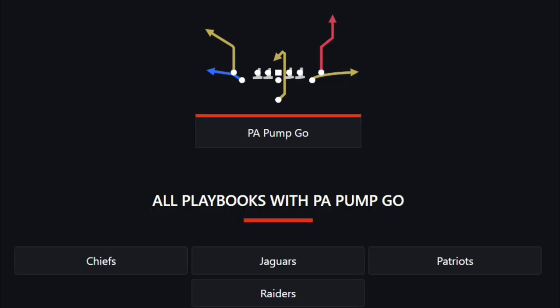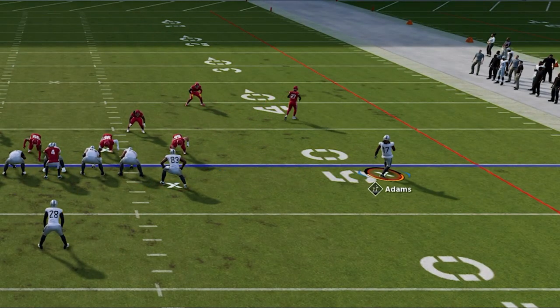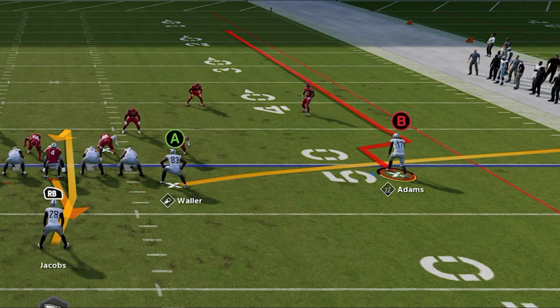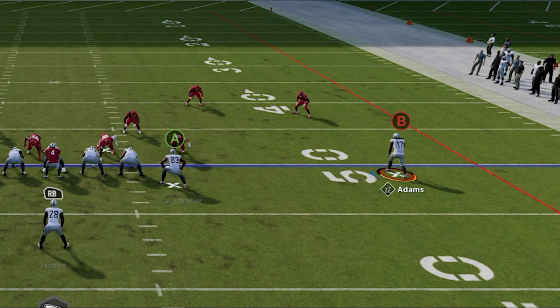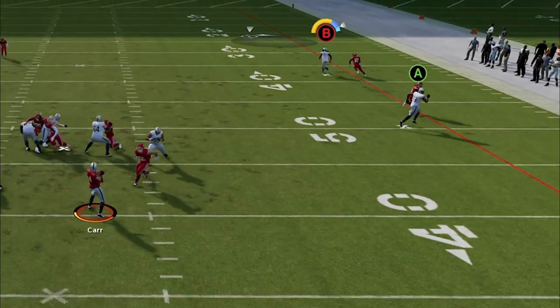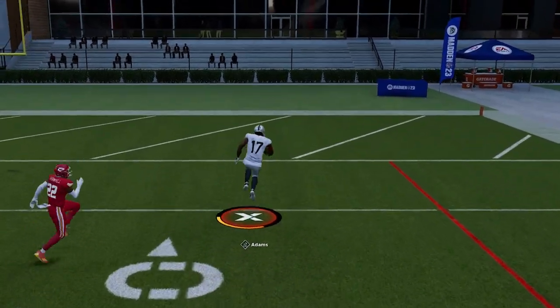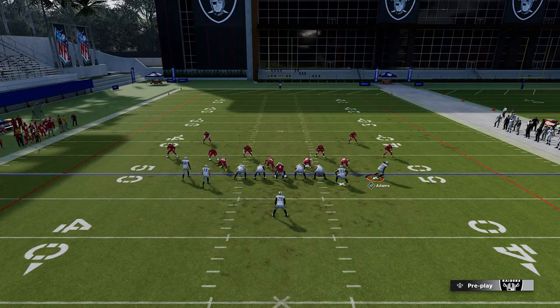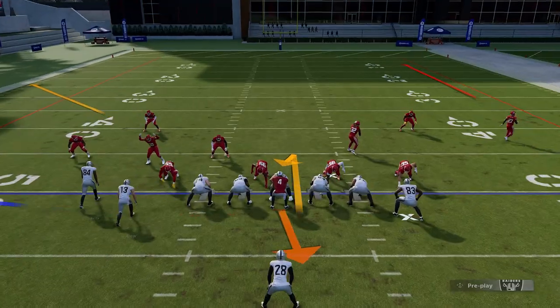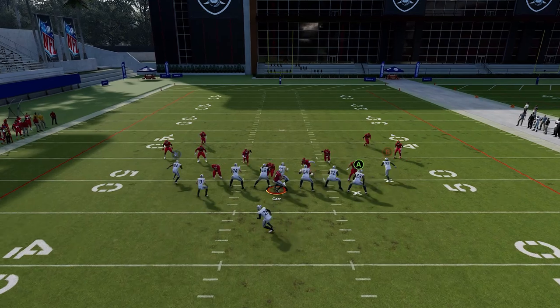This play can also be found in the Chiefs, Jaguars, and Patriots along with the Raiders. It works against cover one man but is most consistent against cover zero or man zero blitz. The route alone doesn't beat anything, but putting the receiver on a smart route will shorten it and get a much different reaction from the cornerback. You'll need extra blocking against man zero blitz — block the running back, not the tight end, as blocking the tight end will result in the receiver getting double teamed.